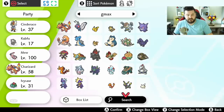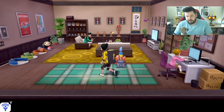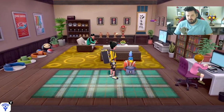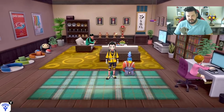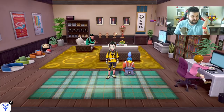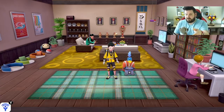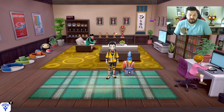I'll end up with a Gigantamax Bulbasaur, Ivysaur, and Venusaur — and same for the Squirtle line, completionist stuff. Also, while in the dojo, to the right is the Cram-o-matic. I'm still figuring out all the recipes — you'll want to save before using it. There are also two new diggers, Mama Digger and Papa Digger, who can dig up Wishing Pieces and Armorite Ore — also save before using them.